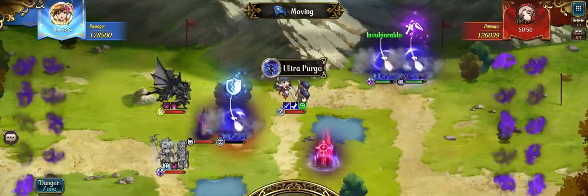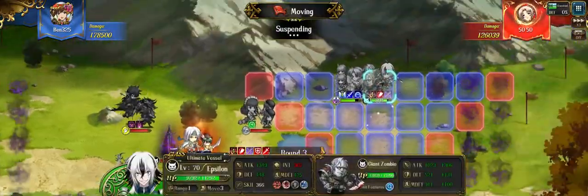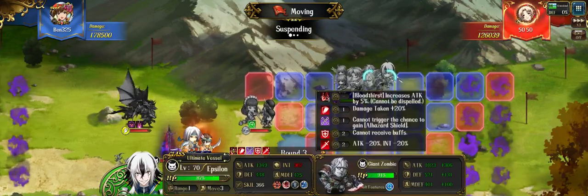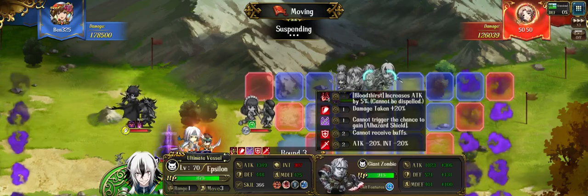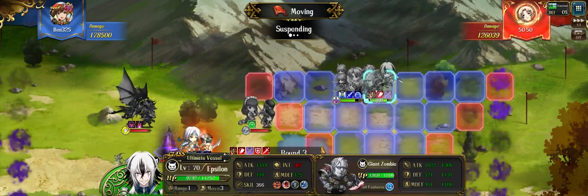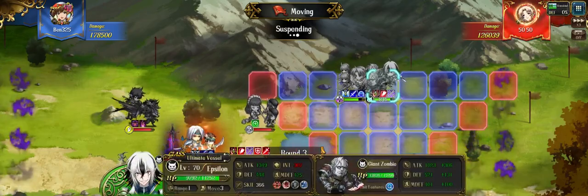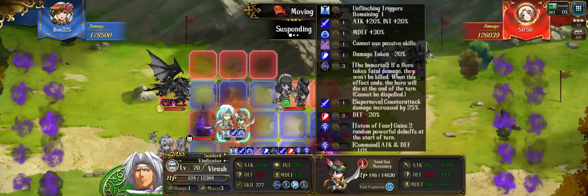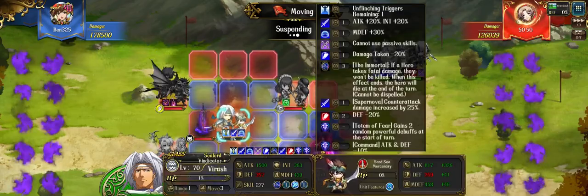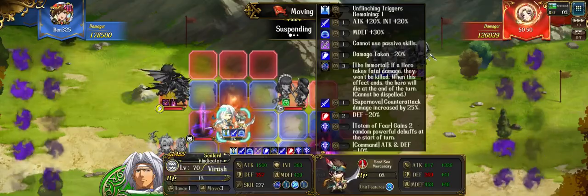They say Maya is a Pepsi counter, so I get all the buffs removed and I get pretty bad debuffs — cannot be buffed, that is very bad. At least I didn't get silenced, because silence would have been pretty bad too. But cannot be buffed is also pretty bad. My Virash still has one life left. How many turns? Three turns.